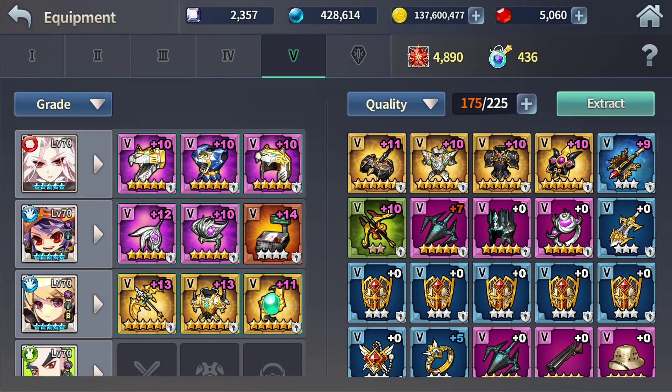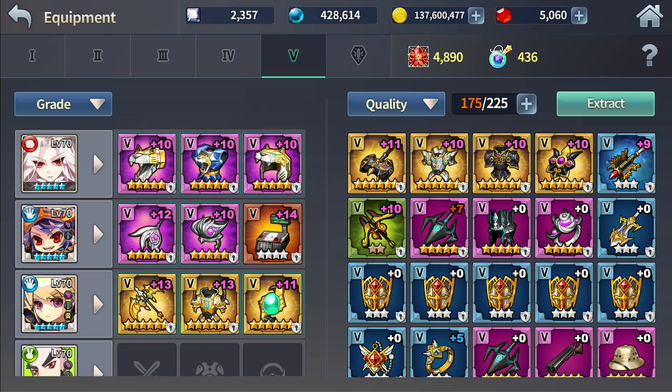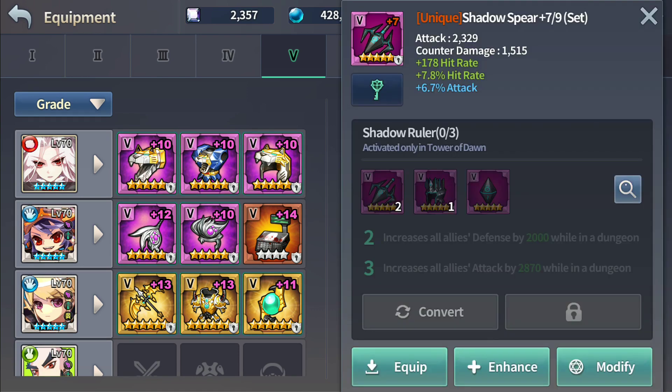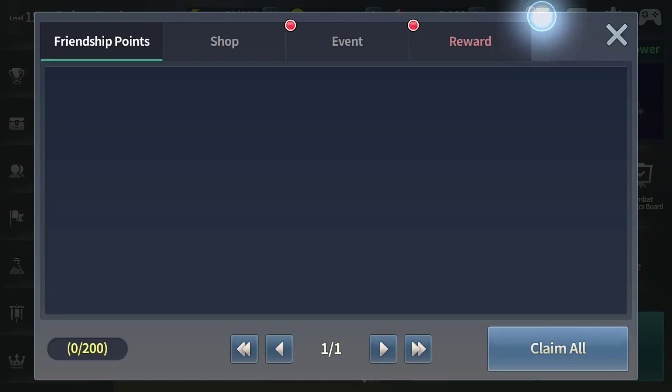In terms of equipment, you don't really need the Unprecedented set this month. I can't think of any stage where you'd benefit from having Unprecedented this month. If you don't have Unprecedented and you don't have the Shadow Ruler set, don't worry — just give it a go, you never know, you might succeed.